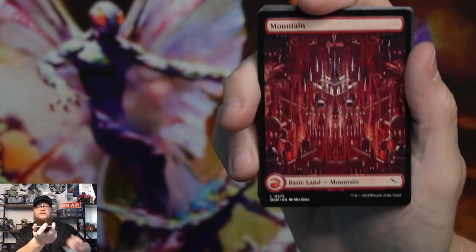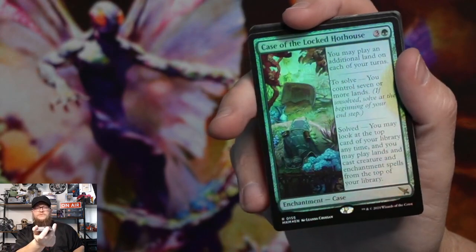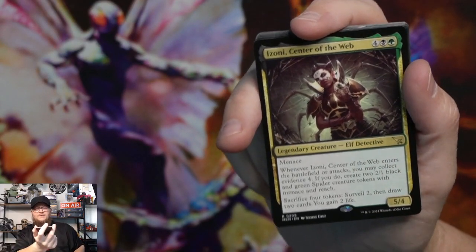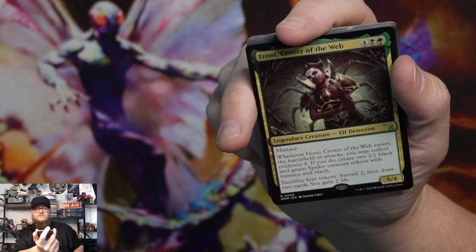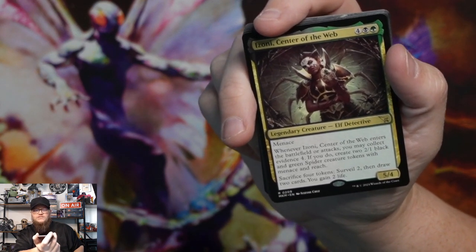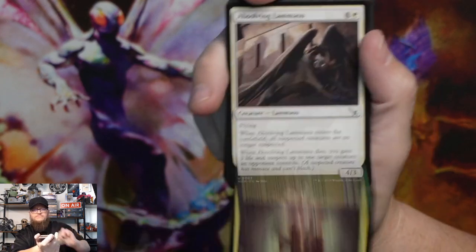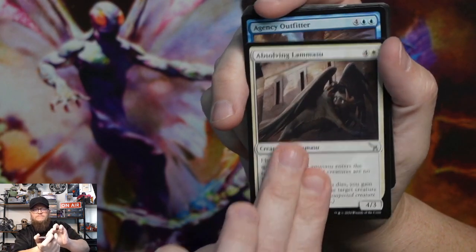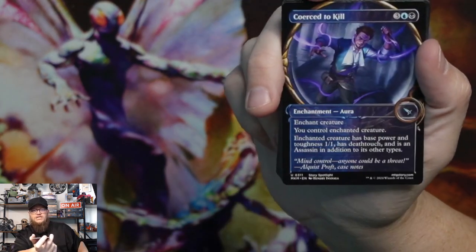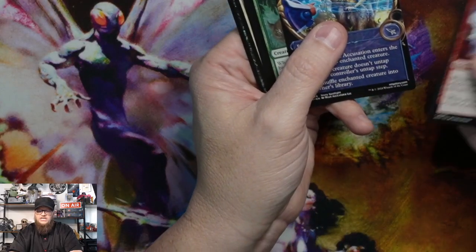Bat token. Mountain, case of the locked hothouse — I had the Aurelia. Izone center of the web. Whenever Izone center of the web enters the battlefield or attacks, you may collect evidence four. If you do, create two 1/1 black and green spider creature tokens with menace and reach. Sacrifice four tokens, surveil two, then draw two cards and you gain two life. Absolving Lamassu, agency outfitter, rune brand juggler, coerce to kill in that special frame, goblin mask maker, dramatic accusation in the special frame.